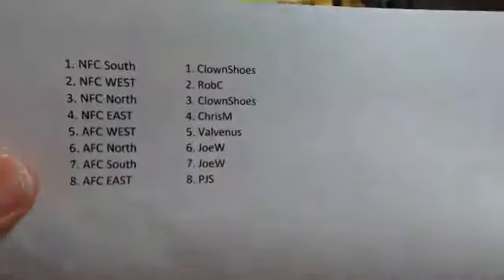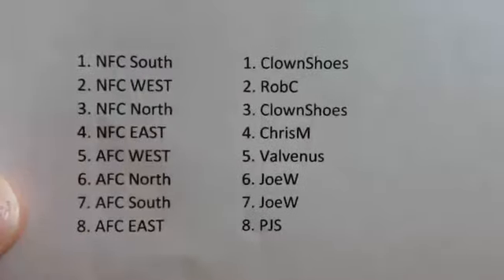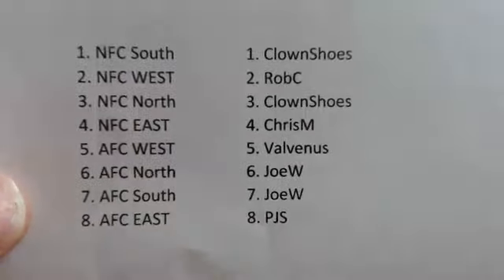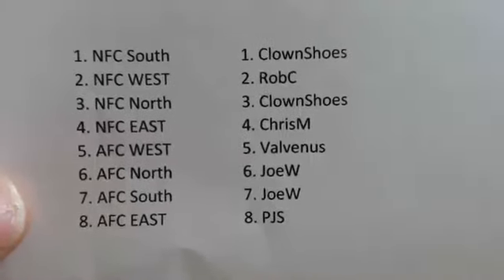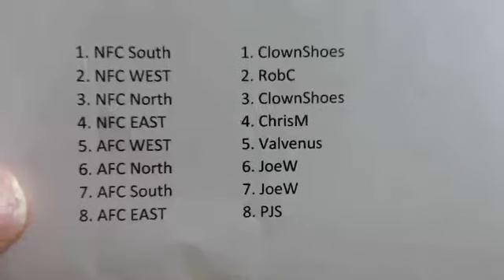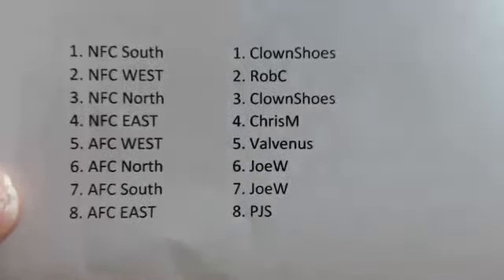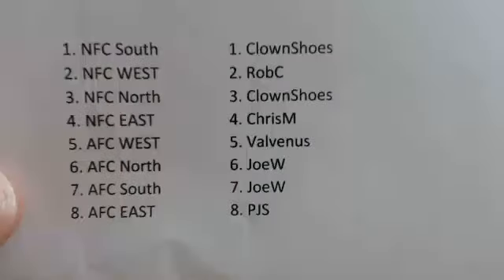The record button is just hit. We just randomized the names for our 10-box 2012 Prime Sigs — that's two inter-cases. I got Clown Shoes, NFC South and NFC North. Riles got the NFC West. Chris has the NFC East. Valvinas has the AFC West. Joe Dub has the AFC North and AFC South. And Paul has the AFC East.